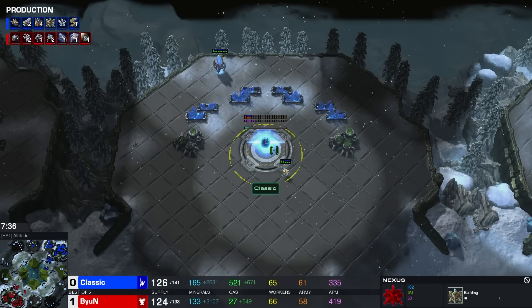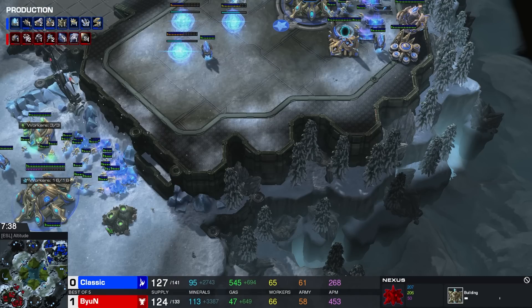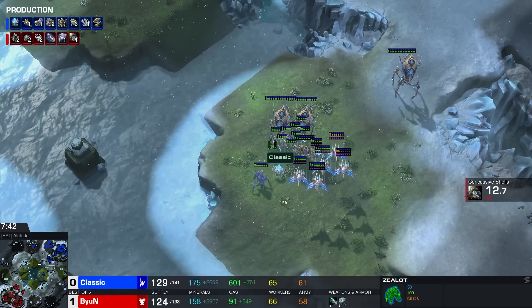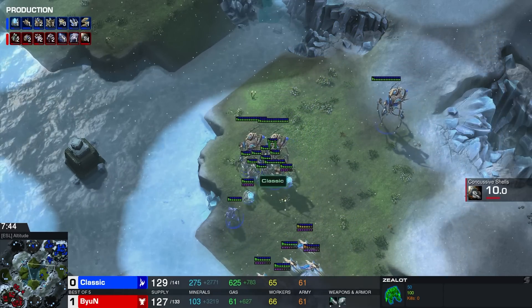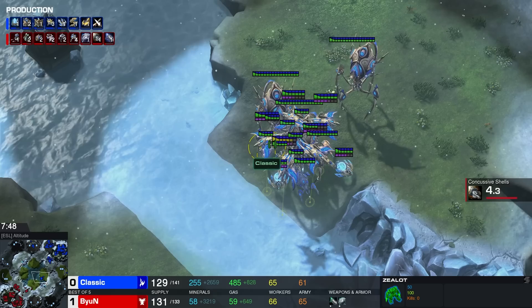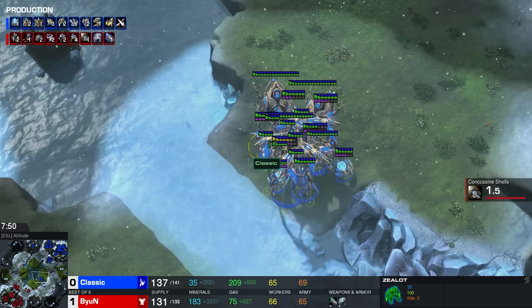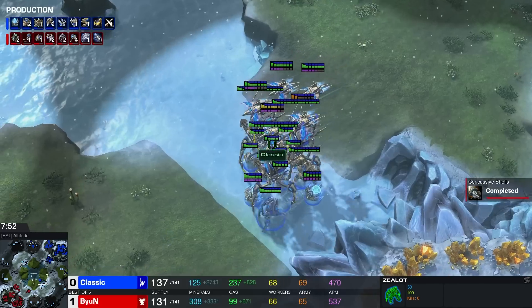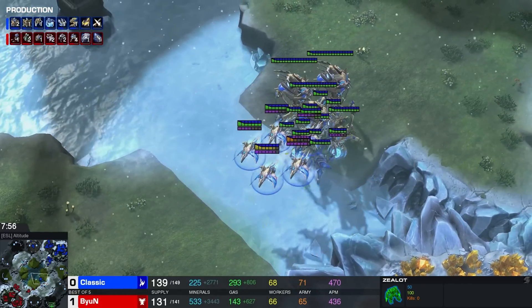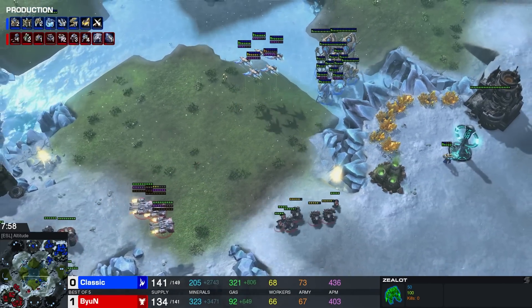Double Forge is on the way. A forward base as well here for Classic, as he starts his first Prism. Classic always builds more than one Prism — if the first one dies he gets a second one, if the second one dies he gets a third. If the third one dies, he probably lost the game, because that's not great losing three Prisms. But if he has time he'll rebuild it as well — 100%.